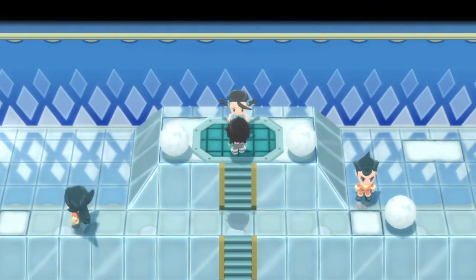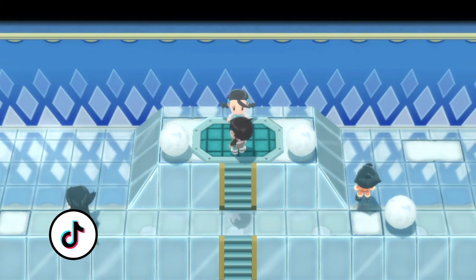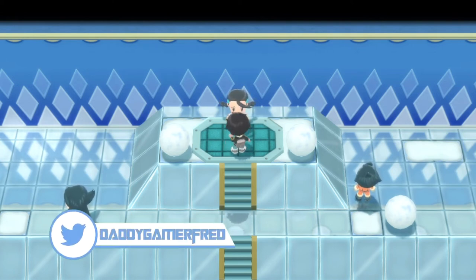And that is how you complete the Snowpoint City gym in order to fight Candace after the 1.1.2 update. I've already passed this gym and I did a guide on it that I'll be taking down. I also have a guide of the glitch — I'll leave that up but correct the title to say it's patched. If you want to use that glitch you need the original 1.1 download of Brilliant Diamond and Shiny Pearl. This new patch fixes the gym sliding mechanic as well as the spot where you could get soft locked inside the gym.